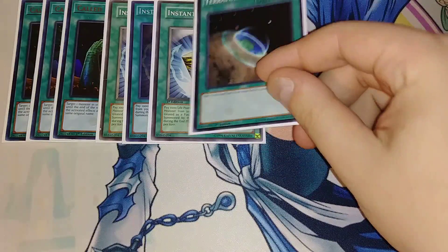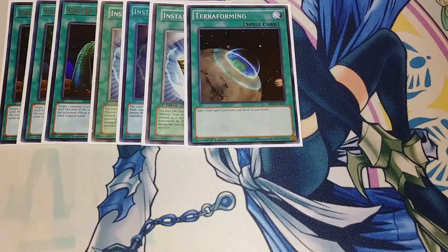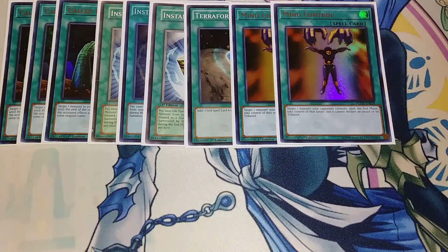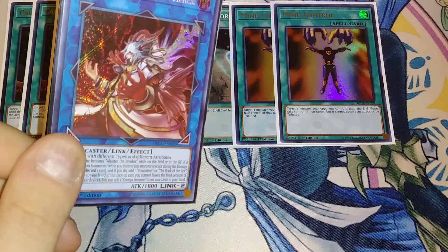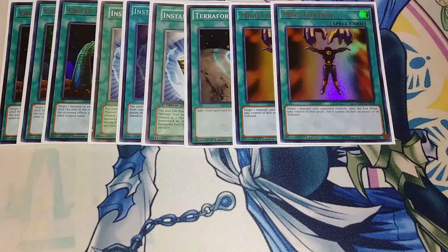One copy of Terraforming — you activate it and get Magical Meltdown from your deck to your hand. Two copies of Mind Control; sadly this card went to two, but you get to target a monster your opponent controls and take control of it until the end phase. This is really helpful for OTKs — you can link it away with Alistair the Invoker of Madness, because you just need two monsters with different types and different attributes. So you can put a Gamma Seal on your opponent's side, normal summon Alistair, activate Mind Control, take the Gamma Seal back, and link it with Alistair.